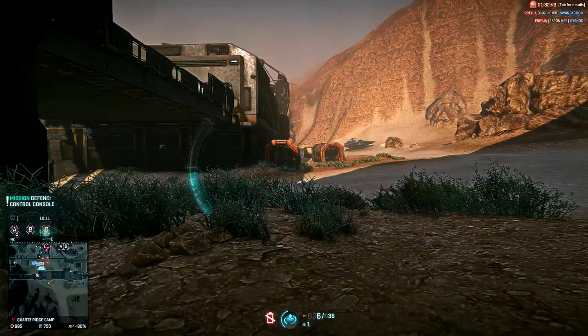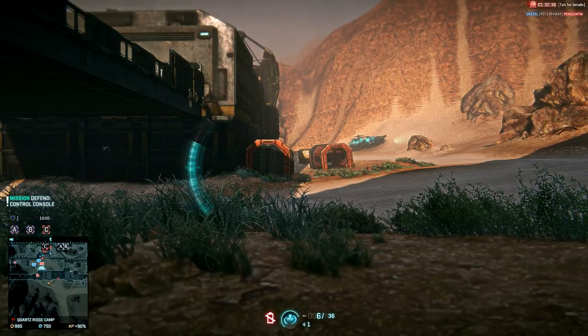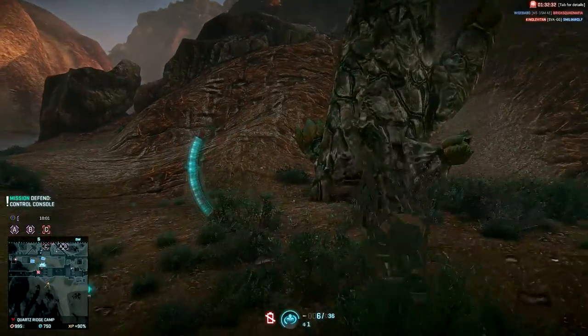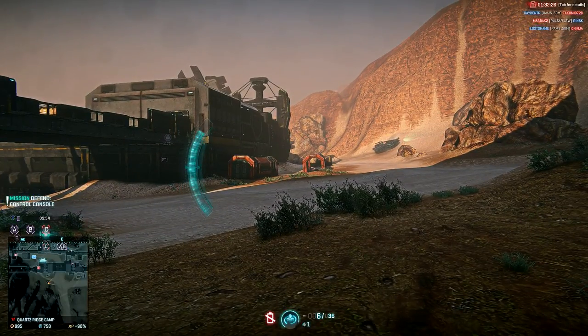It is also worth saying that the cloaked Sunderer is highly reflective up close. It disperses light in really interesting ways that makes it almost reflective when you get up close. You will be able to see your iron sights, recon darts, and other light colors reflected off the Sunderer when you are close to it.